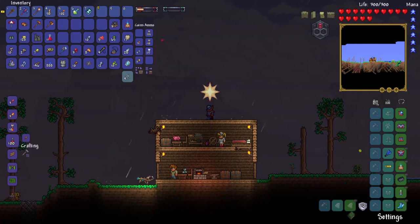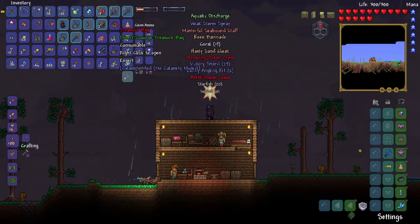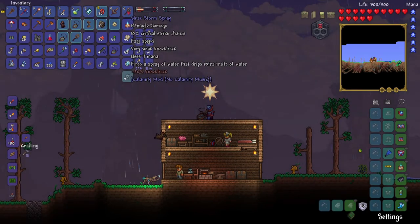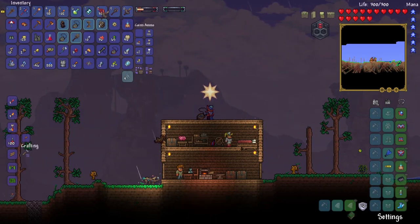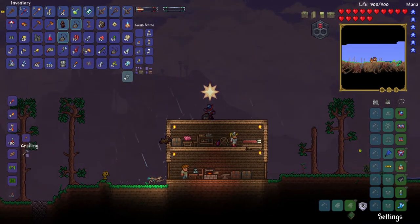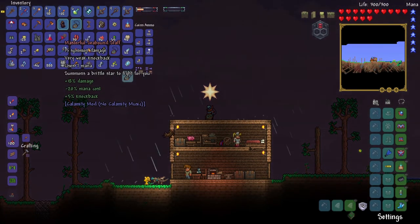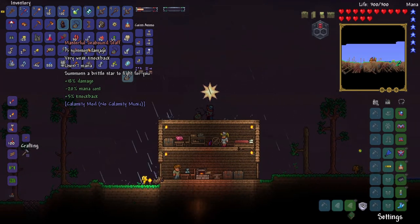Before we beat the Giant Clam, I want to open these three treasure bags I got from the Desert Scourge. I'm hoping for the Summon Weapon that it drops. Let's see — that's the Mana Weapon. Looks like I got two Swords, and I think this is just Coral. Wait, this is the Summon Weapon, I think. My inventory is full so I'm just going to store that in the trash for now. Yes, it is the Summon Weapon — 15 Summon Damage, that's better than my current Summon, which is really good.